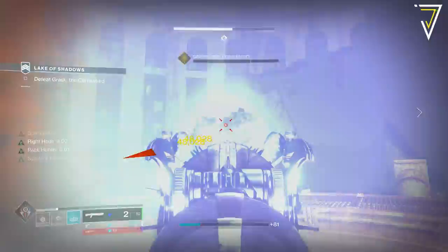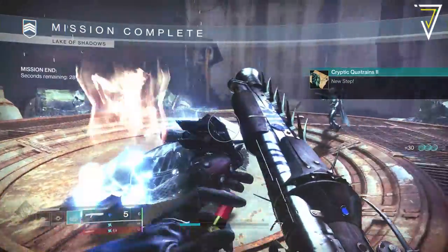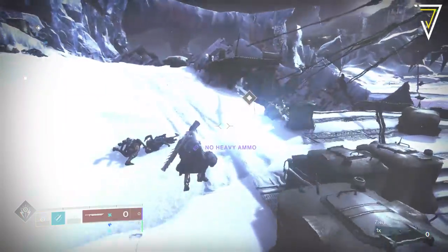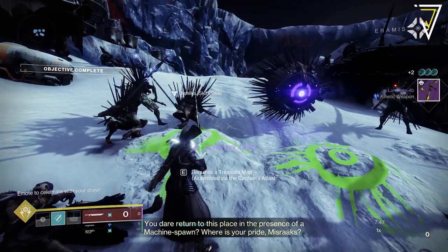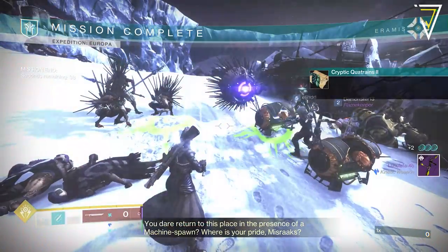By completing the strike and opening the chest, you'll get the next part of this quest, which references wielding a sword during an Expedition. You can equip absolutely any sword — there's no requirement to have it out the entire time. You can kill combatants with other weapons; you simply need to ensure you have a sword equipped when completing the Expedition itself.